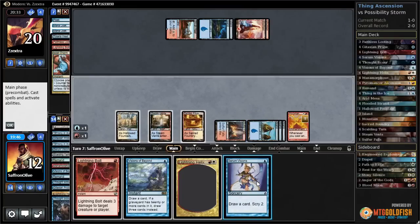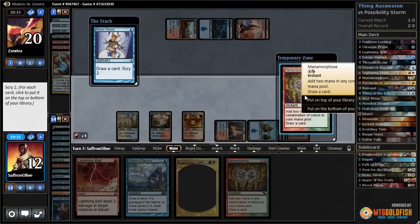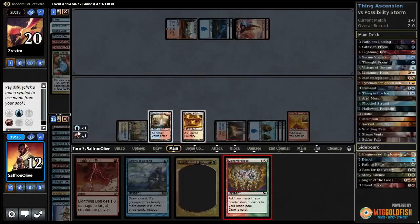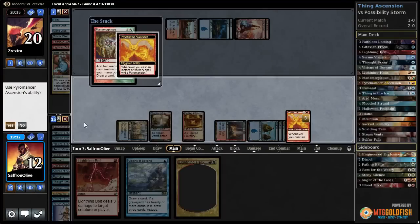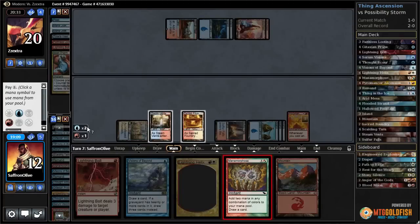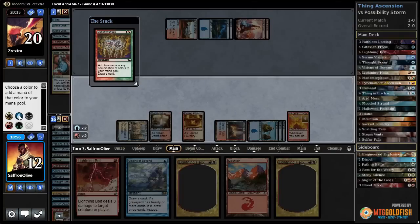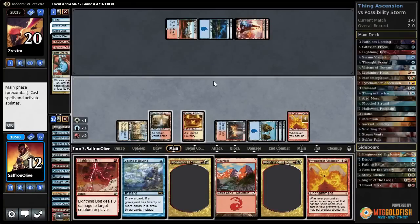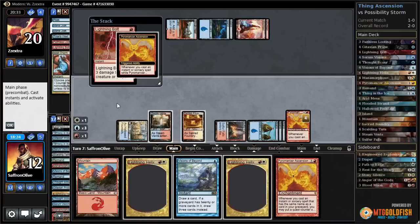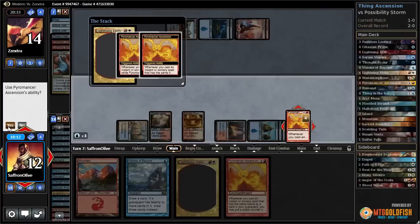Thought Scour triggers Pyromancer's Ascension. Serum Visions triggers Pyromancer's Ascension — and into Manamorphose! We got there. Manamorphose on top — now we get to start doubling up. I think we can just get the storm win here. Manamorphose doubles up: add blue-red, add blue-red, add blue-red. Another Manamorphose doubles up — get a counter, not that it matters. Blue-red, another Helix. Blue-white. We have 17 cards in our graveyard, now 18.